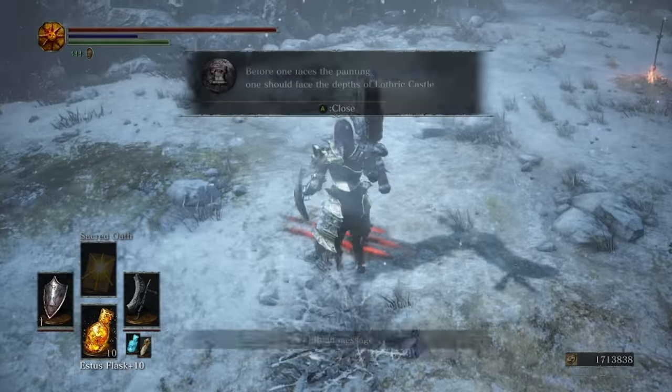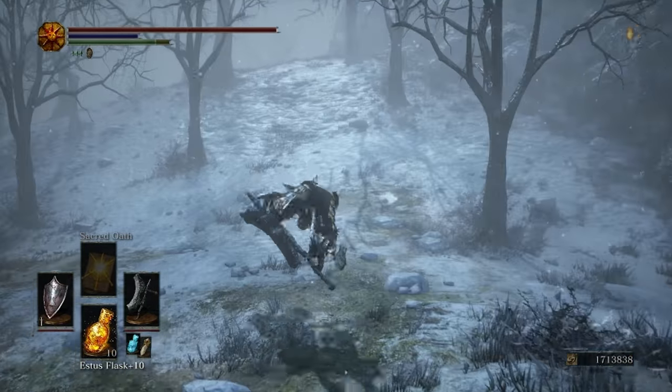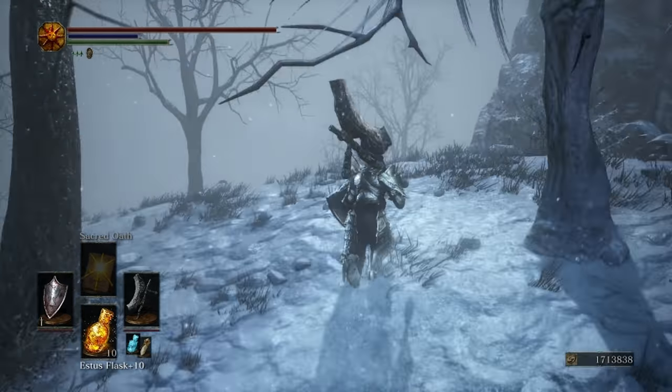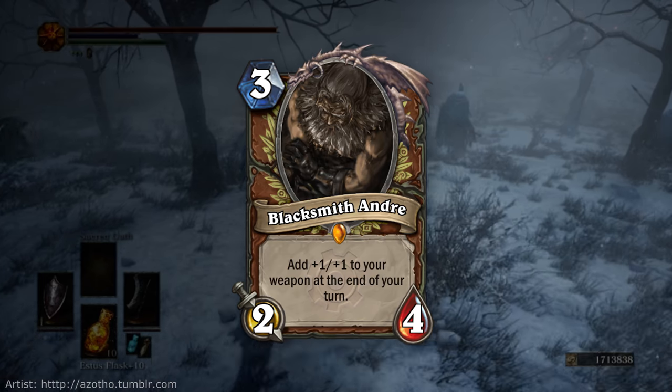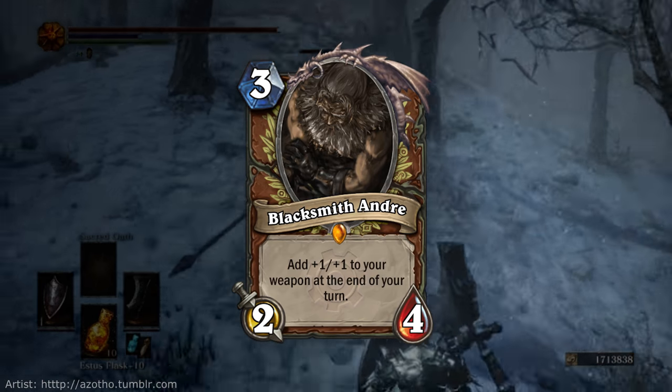Jumping in with one of our favorite NPCs in the franchise, Blacksmith Andre was the go-to smith in Dark Souls 1 and 3. He was all about upgrading equipment and making your weapons better, so I took that idea and made him a 3 mana 2-4 with the text: add +1/+1 to your weapon at the end of your turn.